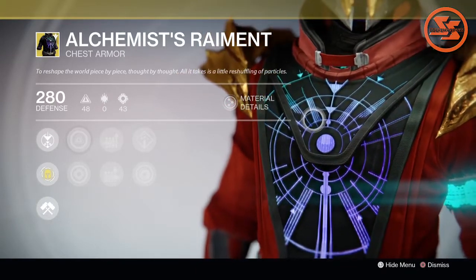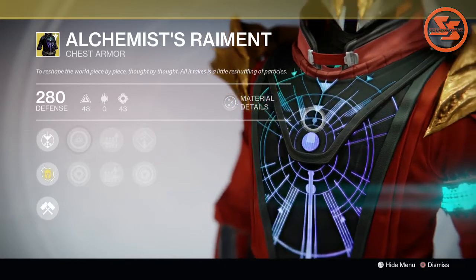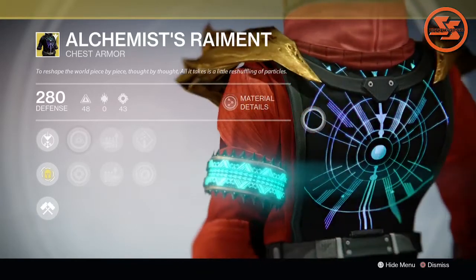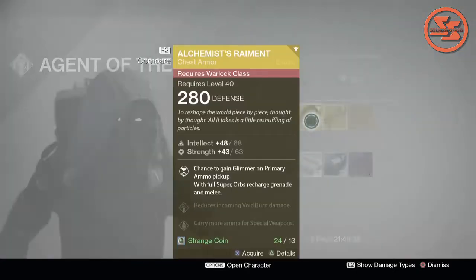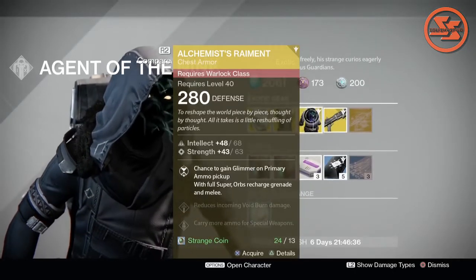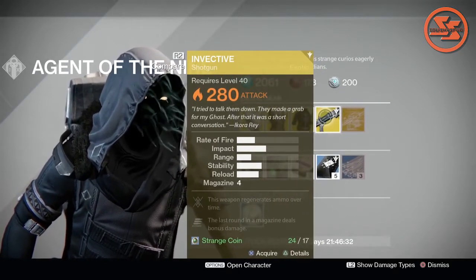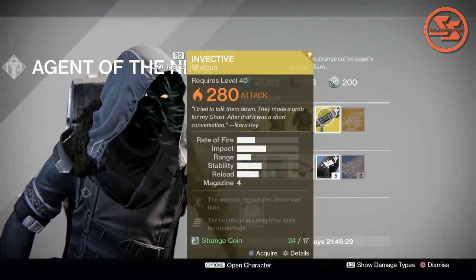When you first get it, it's really cool looking and it changes color and stuff, but after that it's like 'oh, the Alchemist Raiment again.' Moving on to our surprise this week — we're looking at a weapon, the Invective Shotgun, which is a fantastic shotgun.